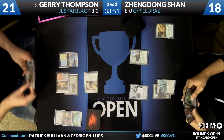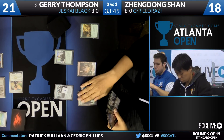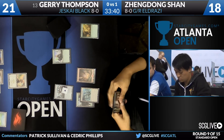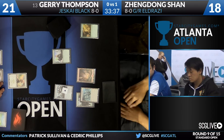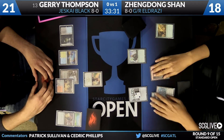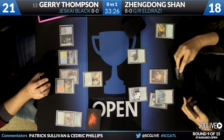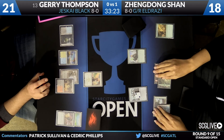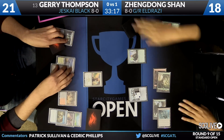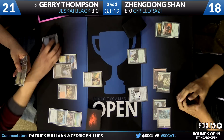Smoldering Marsh, pass the turn back. Zendong will draw — World Breaker. My new favorite card in Standard. Thompson can only play a Sunken Hollow and pass the turn back as Hangerback Walker is going to grow into a 2/2. Kozilek the draw. One copy of Kozilek in the list. Here's Explosive Vegetation — Disdainful Stroke says absolutely not. So far so good for Thompson, got the two ramp spells countered. The rest of the hand is kind of pricey.